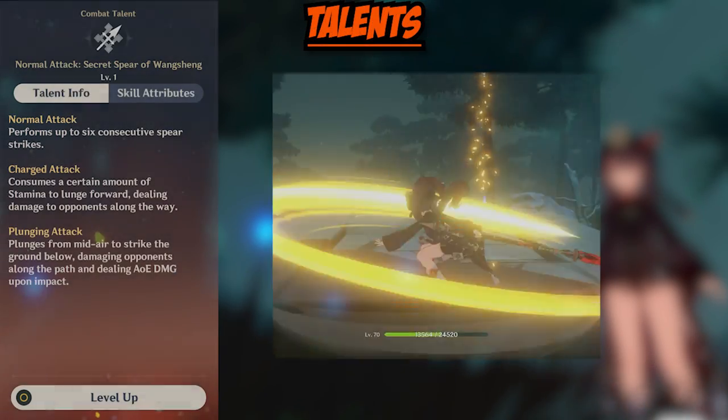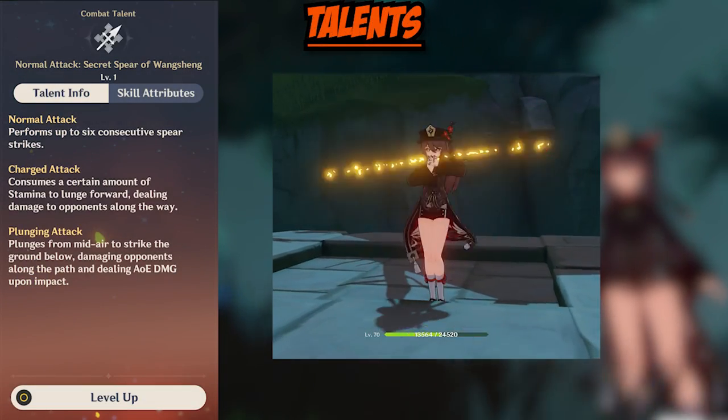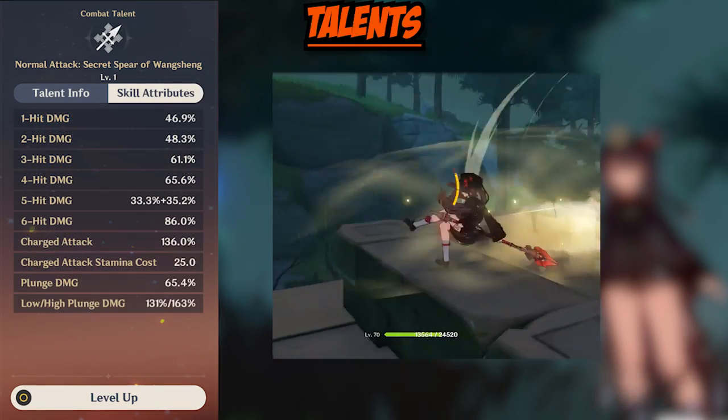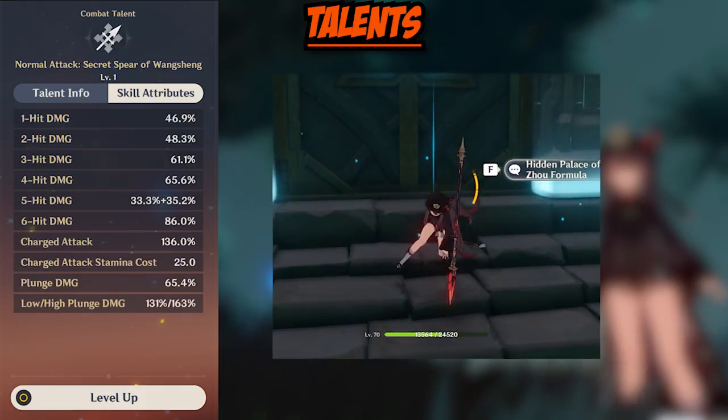Moving on to Hu Tao's talents. Her normal attack performs up to 6 consecutive spear strikes. Her charge attack is a lunge forward that deals damage to all enemies in her path. And her plunge attack deals area of effect damage upon impact.